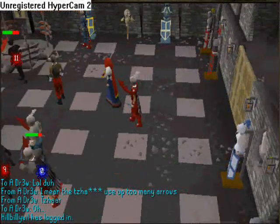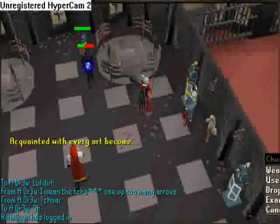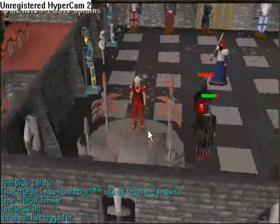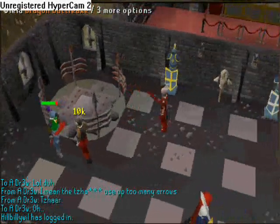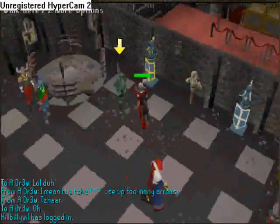First, start off with Adamant, Mithril, Black Armor, or even Rune with the Magical Animator. This will animate it so you can attack it to get Warriors Guild tokens to kill Cyclopes for your Defenders.